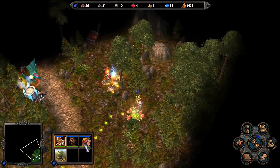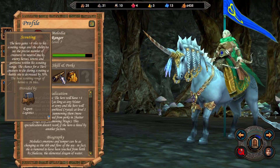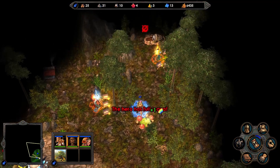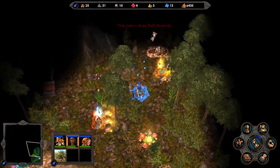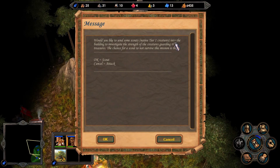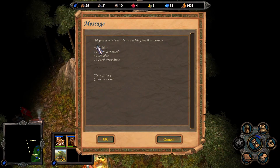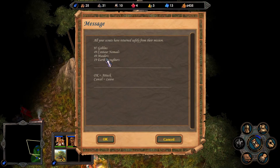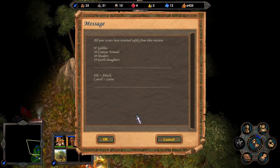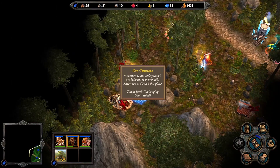We picked up scouting earlier and it says the chance for a tier one creature to die during scouting a battle site is decreased by 50%. I figured out what the battle sites are - if we go to one of these places, this is a battle site and we get the chance to actually scout it. We click okay, send out scouts, and they return safely. Now we can see there's 97 goblins, 49 centaur nomads, 49 wallers, and 19 earth daughters, and we get the option to attack or not, which is quite useful.